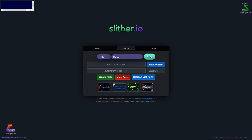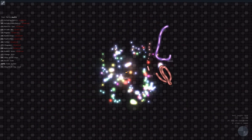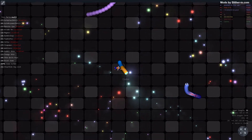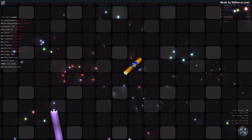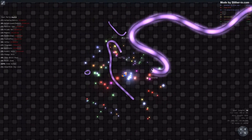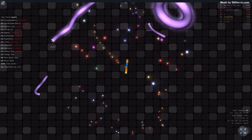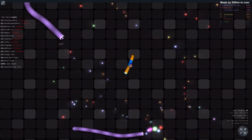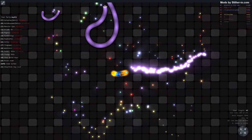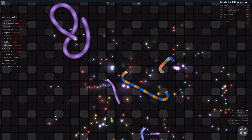The most important, the coolest thing in this mod is that we can zoom in and out on the Slither.io map. It's really, really cool! Look at this - I can see just everything, and that's why I've got more chances to win this game or be in top 10. So now we're going to play Slither.io! Let's go guys!